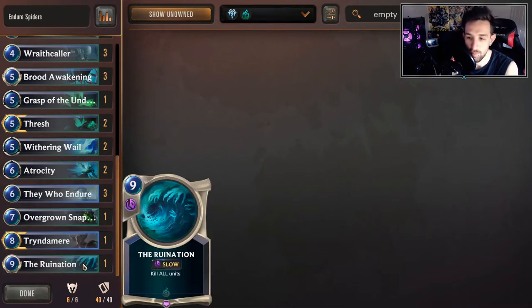Top end is Ruination, pretty much because we are a bit of a stall deck and Shadow Isles does get away with Ruination if the deck is built around supporting it. Because we're kind of slow and we have Grasp of the Undying, Withering Whales, and tons of spiders, you'll tend to be able to buy enough time to get the Ruination. Quick tip: if you're playing a Shadow Isles deck that doesn't have these kinds of options, Ruination is kind of slow — be careful putting too many in your deck.